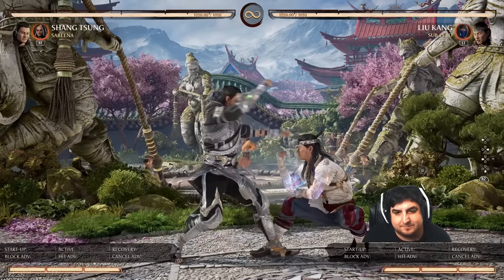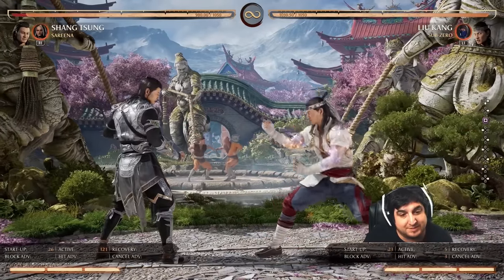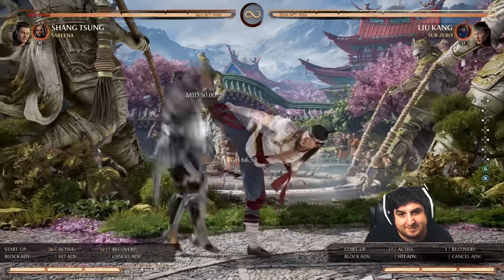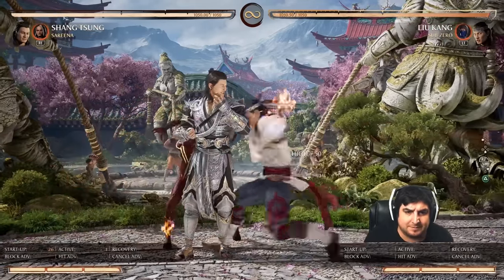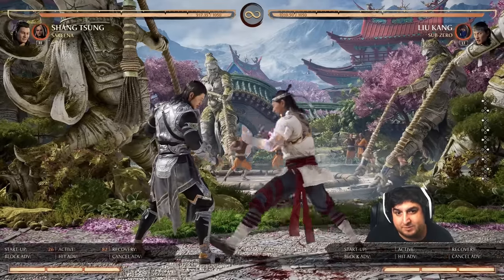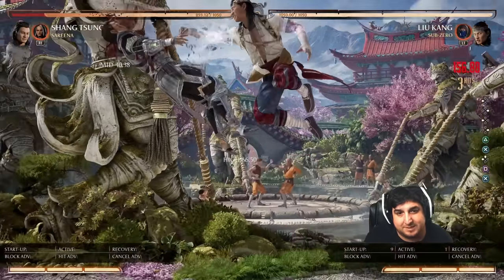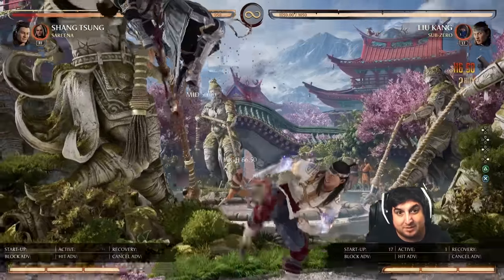Liu Kang's pretty basic — low fireball. Crouches underneath, it's pretty safe, you win the exchange, nothing to it. There is something to this string though that I haven't fully worked out yet — we launch him and then recover in time to do something. I kind of ran out of time when testing this, but Liu Kang mains definitely check that out, because there's probably something there off of this one.